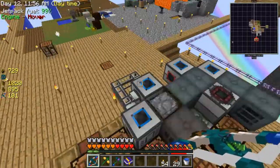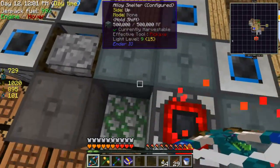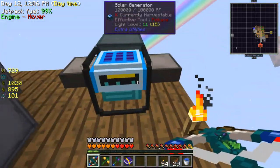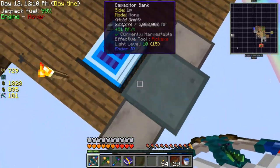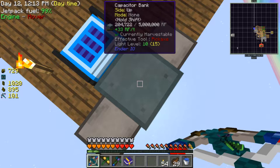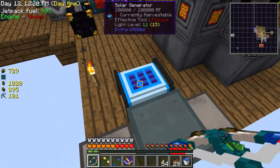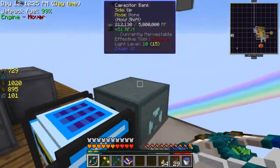I didn't get anywhere with the Eulerium today, but I opened some loot bags - that was right. I set up a new way of generating power. Oh, this stuff is crazy - oh my god, I was standing on it and it was jumping around!